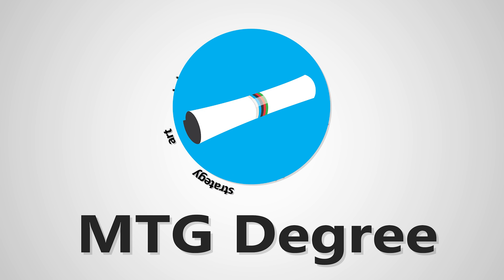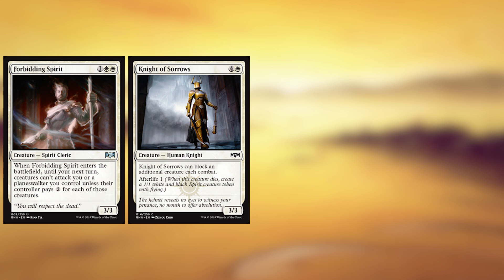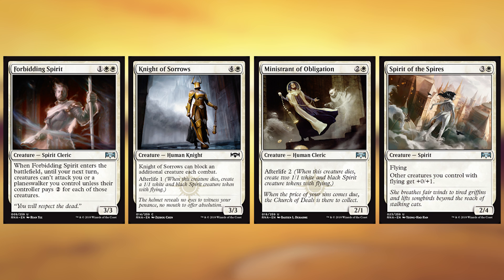Let's just get right into the guide. Starting off in white, we've got Foreboding Spirit, Knight of Sorrows, Ministrant of Obligation, and Spirit of the Spires. Foreboding Spirit and Knight of Sorrows just slow the game way down, which is exactly what you want to be doing in Azorius and Orzhov. Ministrant of Obligation is just such a good rate — this card is actually ridiculous, so play as many as you got. Spirit of the Spires is going to make all those flyers a little bit more useful, which is great when you're going to end up making a bunch of 1-1s.